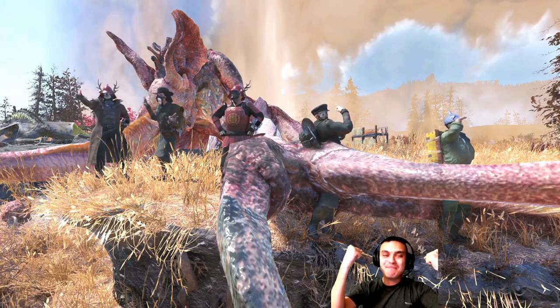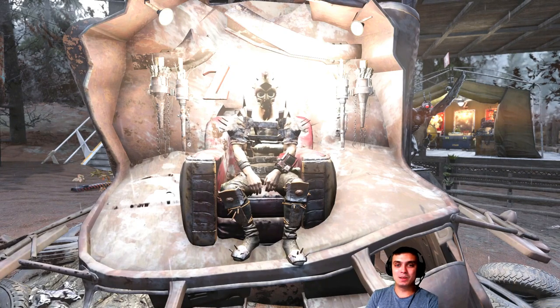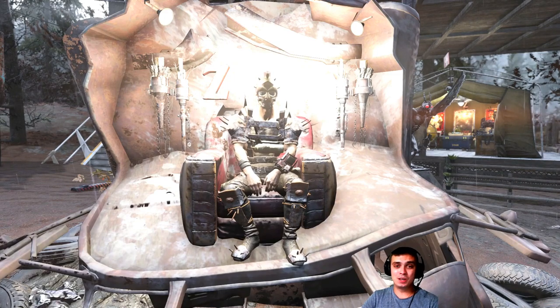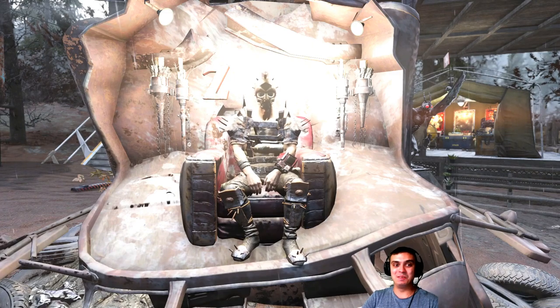Hey, what up Z-Clan and everybody else, welcome to my Fallout 76 legendary buying series that I do every Monday. In this episode I started buying two-star weapons, spent 500 script, then gave up and went all in for three stars. In total I personally spent 2750 script today, plus we captured a Z-Clan member buying some three stars as well, so it's a little bit over three thousand.